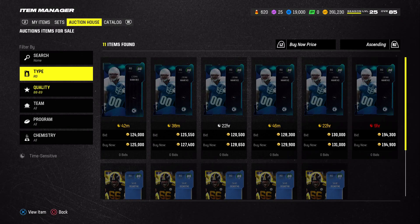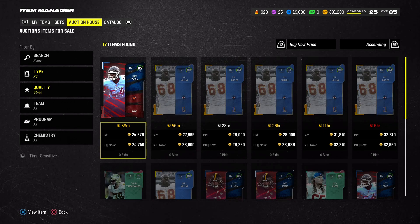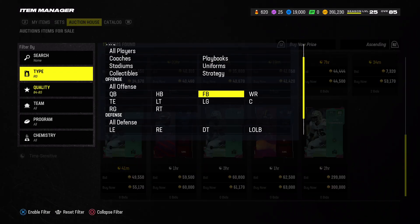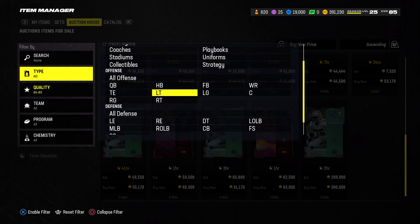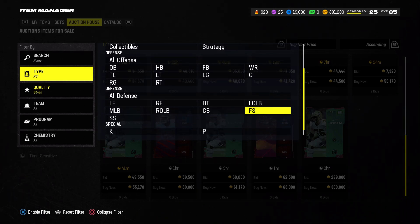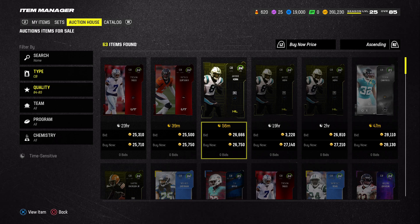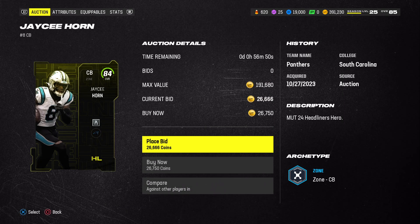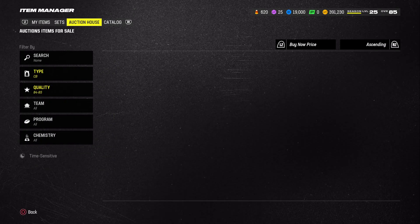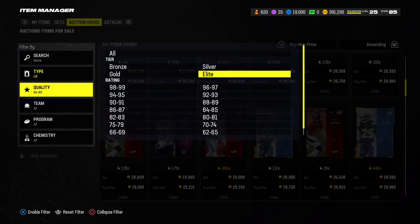O-line doesn't really matter too much. I picked up Nate Davis for 33k and now he's 24k. You could also get Jason Kelsey — just pick up some 81s all around, I don't really care about my o-line honestly. For corners, JC Horn is actually really good — only 25k. He has 85 speed and plays pretty good for me, even if his stats don't look amazing.